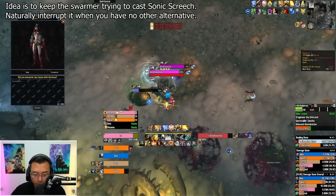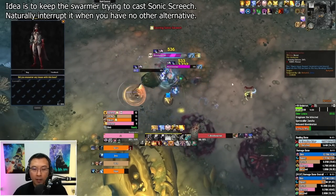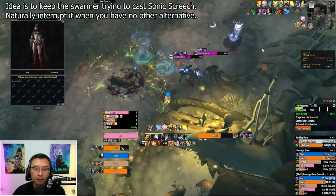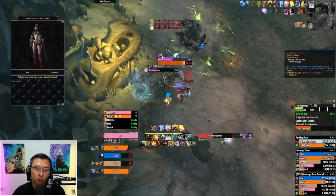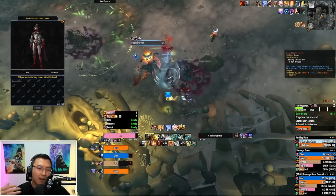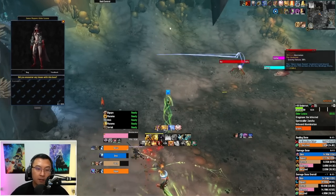The trick with the Blood Swarmer: when it attempts to cast Sonic Screech, don't interrupt it — stun it or use crowd control. It will consistently try to recast Sonic Screech but be unable to fixate its target while doing so. A Druid can spam Hibernate on it — it keeps chain casting Sonic Screech and just stays there. The Blood Swarmer does physical damage, so a Blessing of Protection on the fixated target also really helps. Any form of CC works to stop them from doing whatever they want.